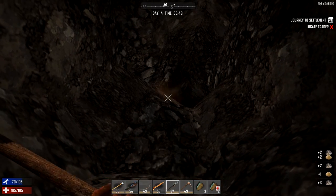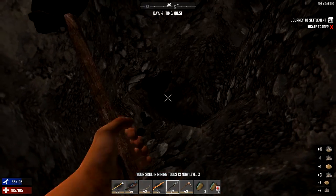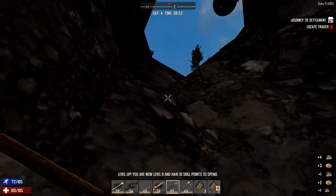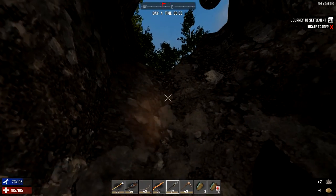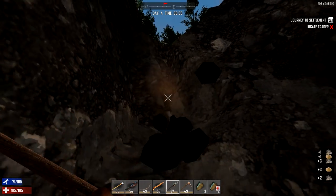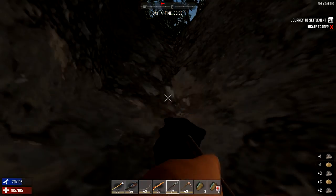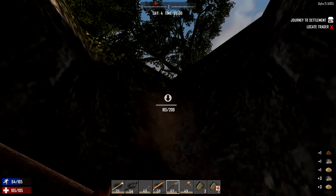I think I see some ore - let's go ahead and dig this area out here, I think we might have got lucky. Now I haven't really left myself a way out of here, so I'm going to quickly make myself an escape tunnel so I can get back up. The good thing is by doing this we're also leveling up as well.